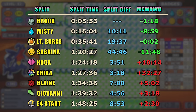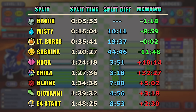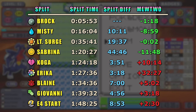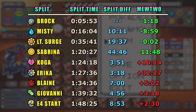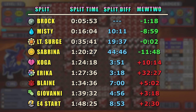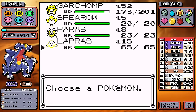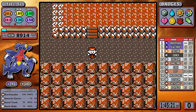The splits look a little funky: from Lieutenant Surge to Sabrina there's a whopping 44-minute gap because I needed to do everything else to get Earthquake and Swords Dance as fast as possible. The splits turn red starting with Koga because Garchomp used a route order I don't think I've ever seen before. The key number: at the Giovanni split I'm three minutes behind Mewtwo. Garchomp makes up a little time but is two and a half minutes behind going into the Elite Four — not impossible to pass Mewtwo's bar, but it has its work cut out.